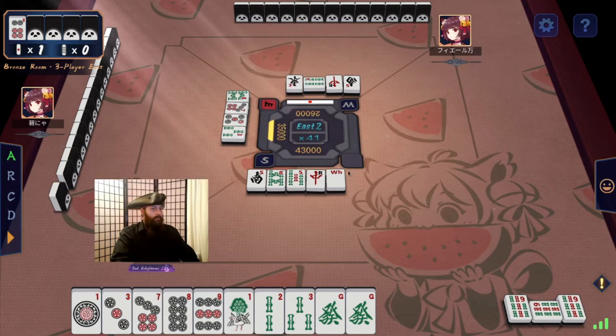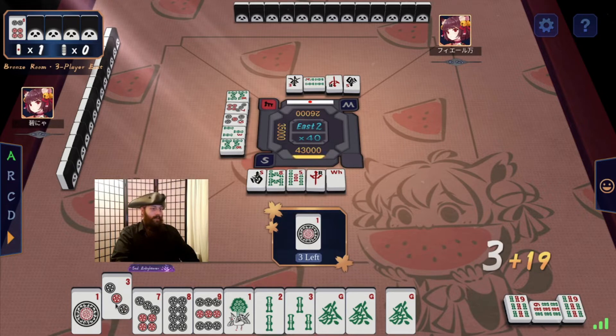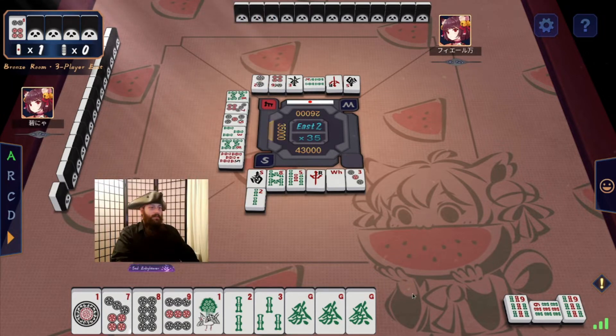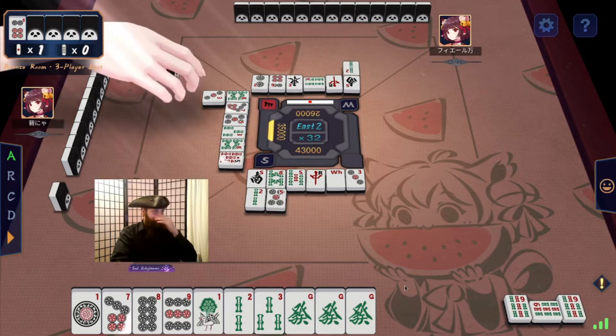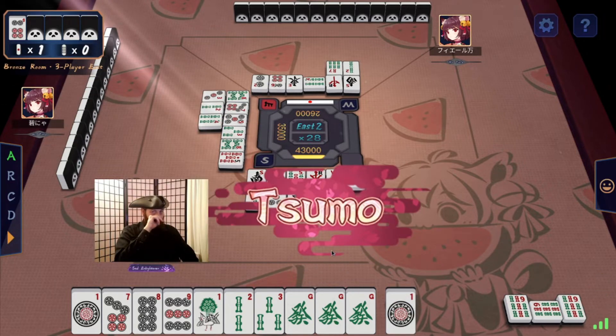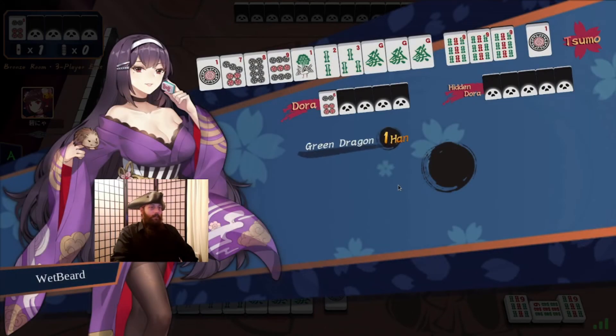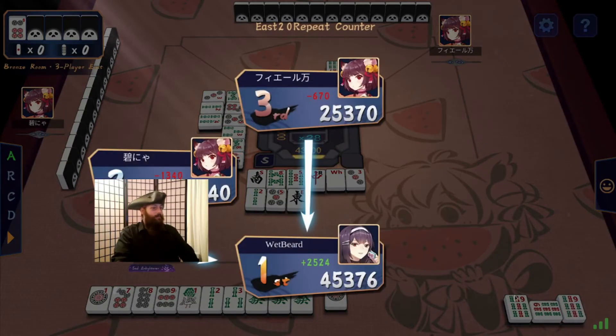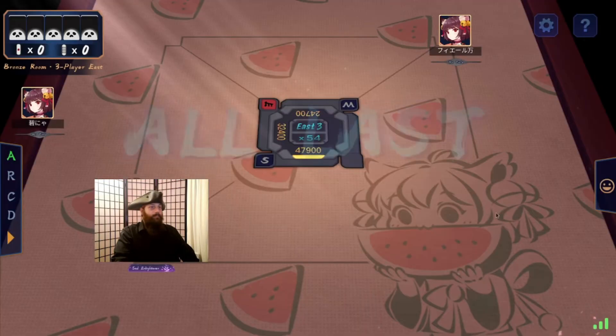We're looking for a 2. We completed that, so I think I'll take this 1 if possible. This will be a solidly okay hand. My nose is so itchy — my allergies are really bothering me today. There we go, that's something. We go further into first. All last.